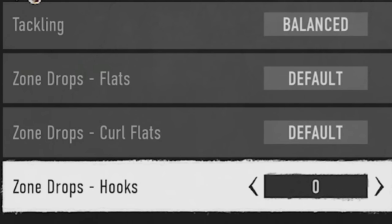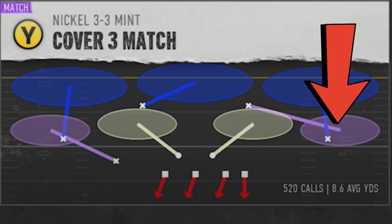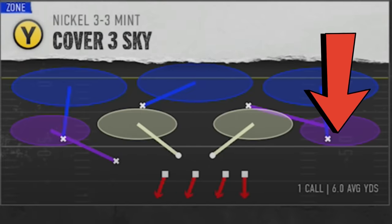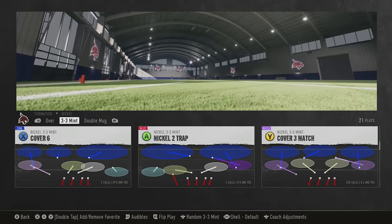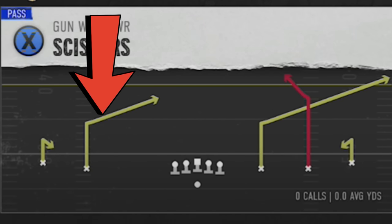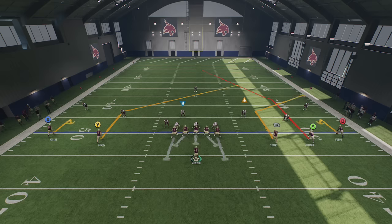Another mistake a lot of people make is they don't know the difference between Cover Three Match and Cover Three Regular. Cover Three Match has these light purple flat zones, whereas if you go to Cover Three Regular, they're much darker. I'm going to show you the difference in how Cover Three Match and Cover Three Regular cover routes. I'll switch over to the offensive side using a play that has both a crossing route that can threaten the seam and a corner route that can threaten the outside - we're going to pick the scissors out of the five wide receiver set.